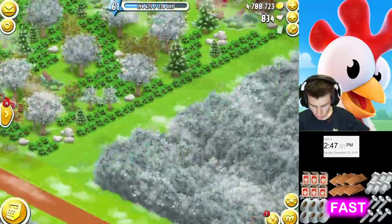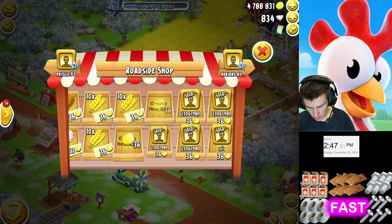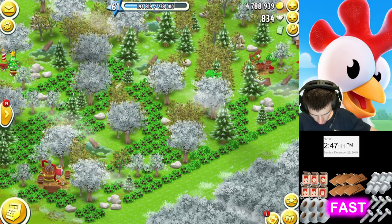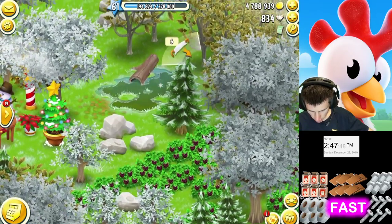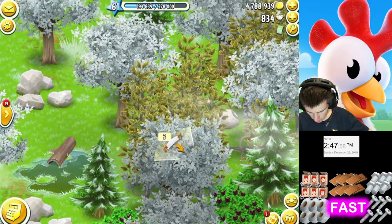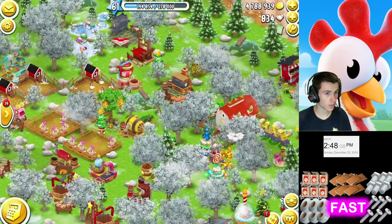The trees and bushes - by harvesting and cutting these down, you can get items via that way as well. If you have lots of bushes and trees and you harvest and cut them down, you can indeed get different items. We'll cut down this one here - it gives 5 XP this time. The chances are not very high, but you can indeed get items from doing that as well.